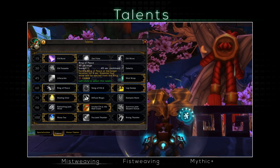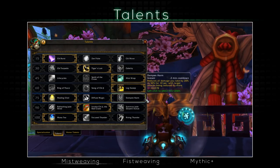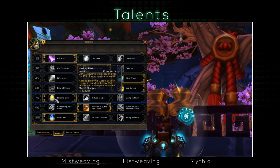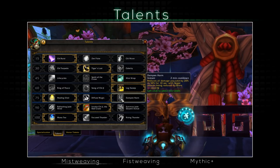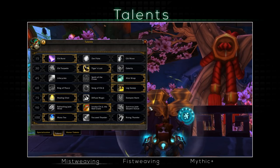The next tier is purely for utility — in a general sense, for Raiding it won't matter as much unless in certain fights, so choose what you prefer. The following tier is survivability-wise, and all can be useful depending on the situation. Healing Elixir works for practically everything, essentially a free self-heal that also procs when you're on low HP, so you don't really have to think about it. Diffuse Magic and Dampen Harm can work great to soak up damage if it's magic or physical respectively, but you need to time them right.